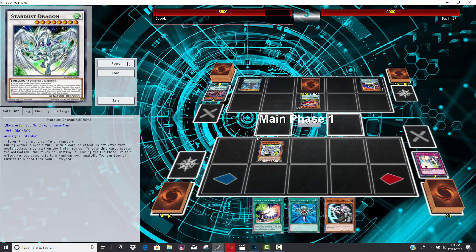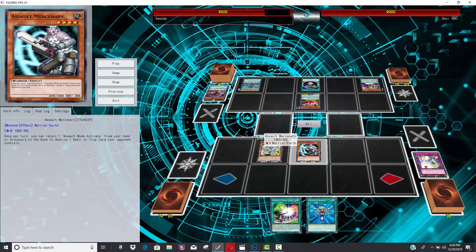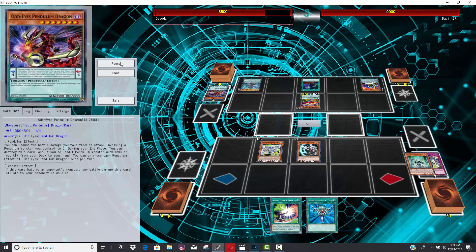He does happen to get the Solemn Strike, and you can see his opponent is probably not going to be able to outgrind him at this point. This is another good monster called Assault Mercenary — it takes one of your Assault Mode Activates, returns it from the graveyard to the deck, and then you actually get to pop one of your opponent's back row.